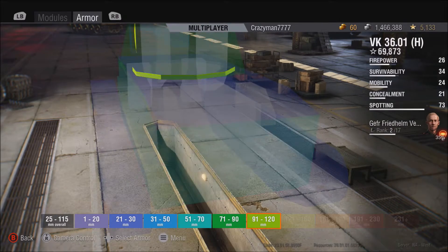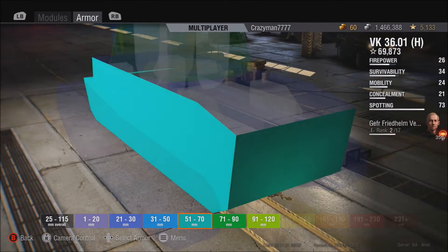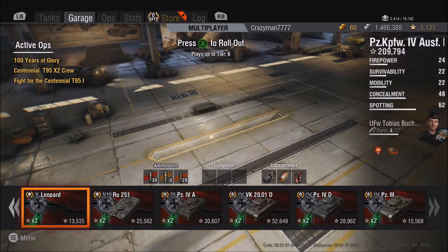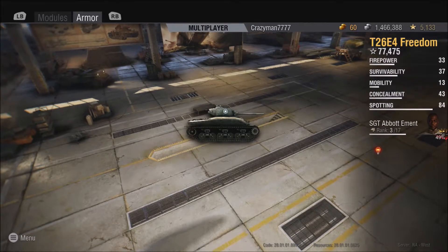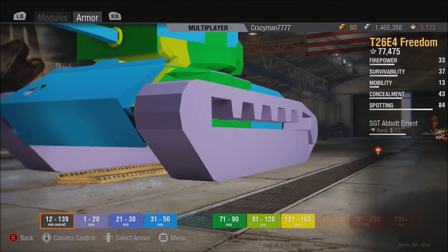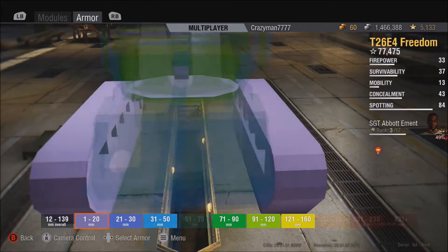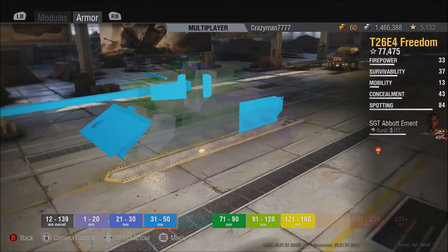If you go to the armor, those baskets aren't shown — it might be because they're irrelevant since the tank already has pretty nice armor, like 51 to 70 on the sides. For example, the Freedom does show its spaced armor in the 50 millimeter category. So it does show it — it's just a little bit iffy; sometimes it shows up, sometimes it doesn't.